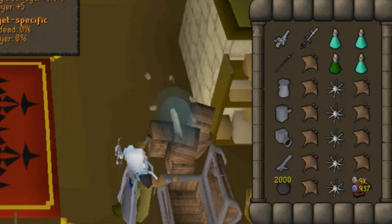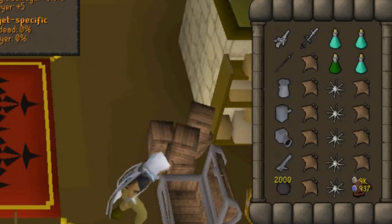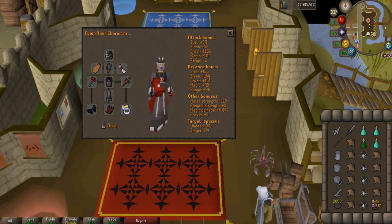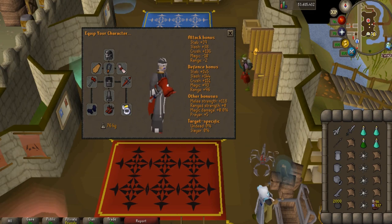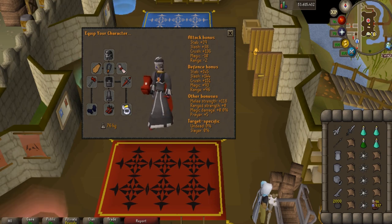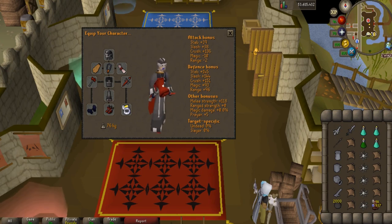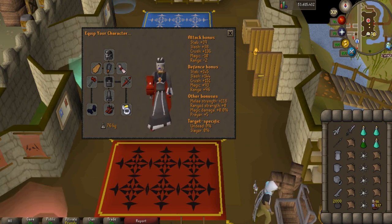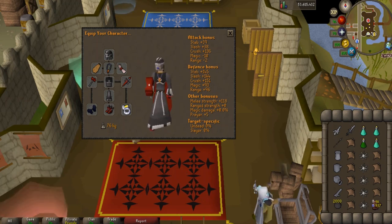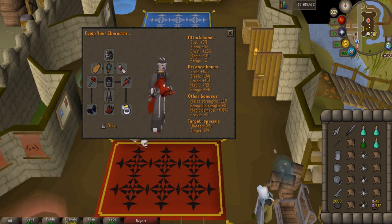In the inventory, we have the Arclight, Bandos Godsword, Zamorakian Spear, Dwarf Cannon, 2k cannonballs, 3 prayer potions, 1 super combat potion, a rune pouch with teleports, 2 house runes, and the rest of the inventory is manta rays and karambwans. If you have not done corp before, you may be confused as to why we have so many different spec weapons. The reasoning is because corp is extremely strong and powerful, and you have to lower its stats to 0 before you can kill it effectively. The Dragon Warhammer, Arclight, and Bandos Godsword all lower corp's stats. You must use 3 Dragon Warhammer specs without hitting a 0, then 20 Arclight specs, then 200 damage with the Bandos Godsword specs, and then finish off corp with the Zamorakian Spear. Corp negates 50% of damage if the weapon is not a spear on stab, so the Zamorakian Spear will be used to finish off corp when all the specs are done. Additionally, I recommend using RuneLite with the corp plugin, as it tracks your specs and tells you how many you have done, as well as how much damage the BGS has done.